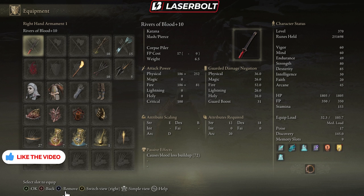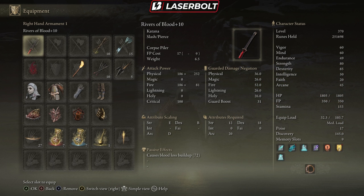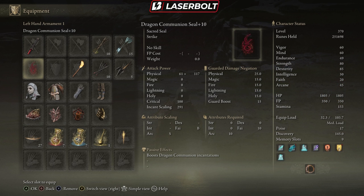If you want to find out where to get this weapon, I have a video showing you exactly how to get it. In addition to that, we're also running the Dragon Communion Seal, which is going to help us do even more damage. Basically what this does is it boosts dragon communion incantations, but the main reason we want to use this one is because it scales off arcane, which is really important for this particular build.